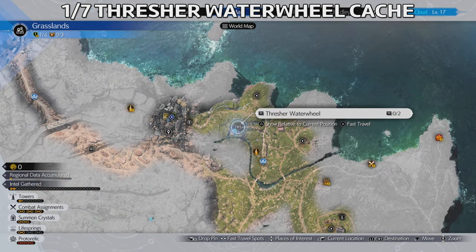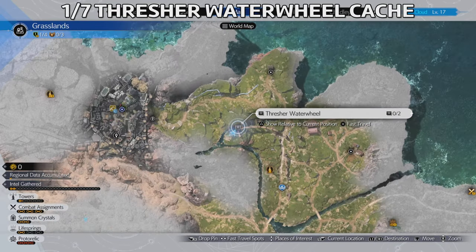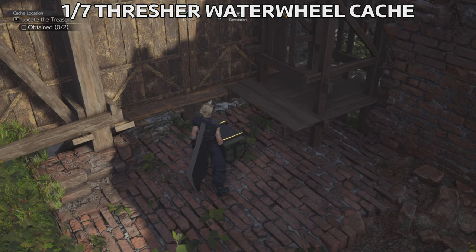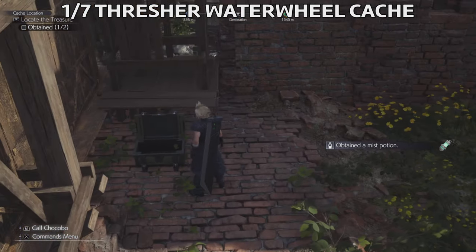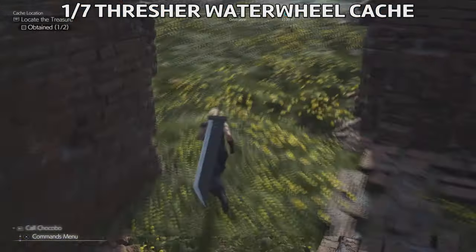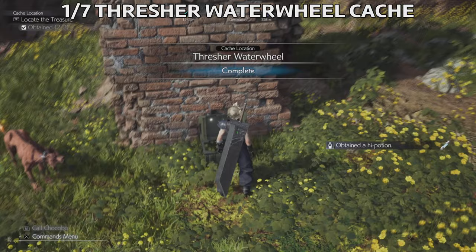The first one is called Treasure Water Wheel and it's in this location here. We need to find two chests — normally there are two or three chests in every location. The first one is right over here and we're gonna get a Mist Potion, which is really useful in battle — you can heal all your allies. The second chest is right over here behind this structure.